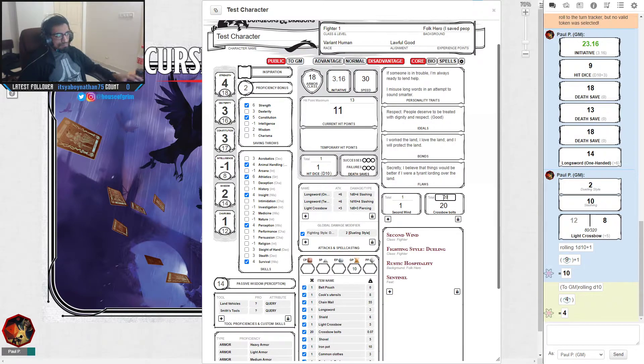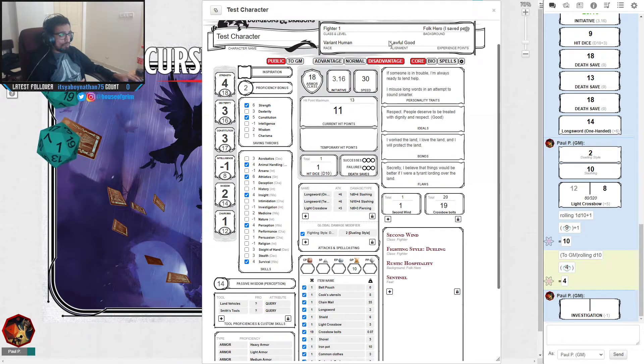Crossbow bolts: you start with a max of 20. Remember to deduct usage after each shot. After a fight you can ask your DM to roll Investigation to recover bolts. For example, your investigation modifier is -1, so if you roll a natural 1 your total is 0 — meaning you find nothing. You're so distracted you recover no bolts at all.